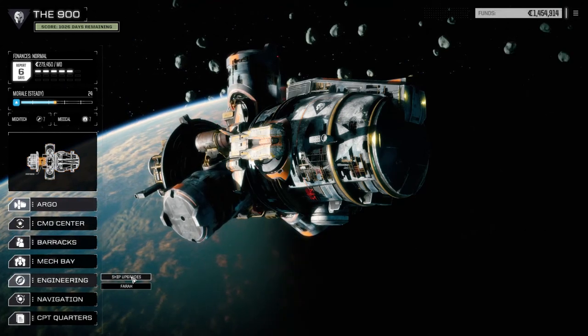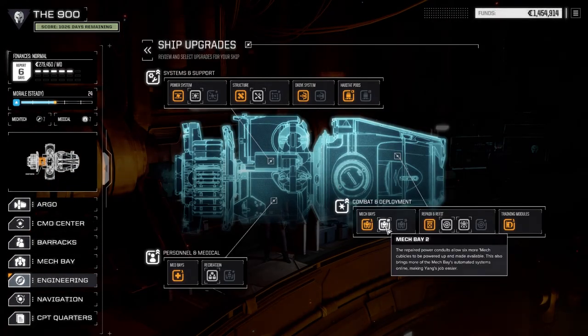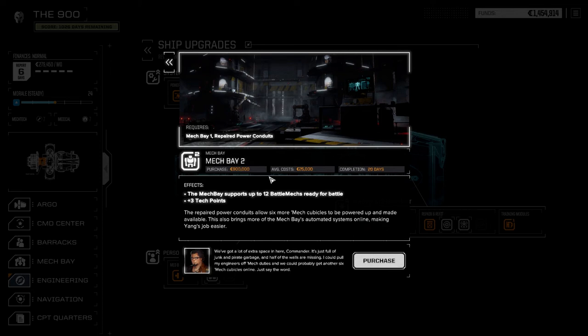We're going to go to the engineering section real quick. I'm going to do some ship upgrades — I think what we're going to do is get our second mech bay up and running. It's 900,000 and we've been talking about doing this, so we're going to do this right now.